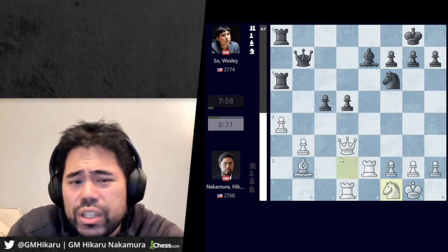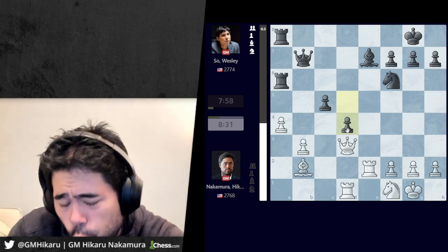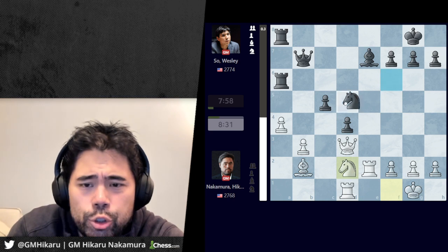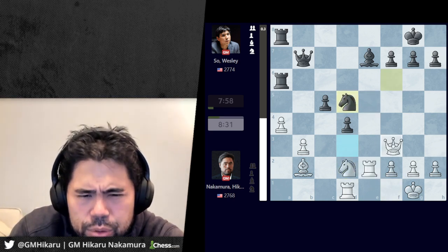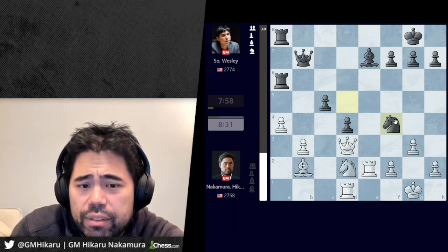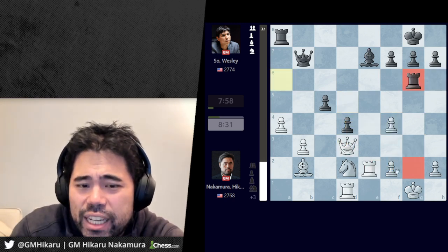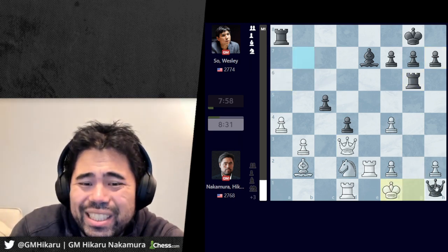Wesley plays queen b7, I go knight to f1, and he plays c4. Now black is actually quite a bit better after d4. I was hoping after d4 I could play knight to d2, knight to d5, then rook to e5 or something. If I go g3 here it actually loses because after knight f4, forking the queen and rook, when I take the knight there's rook to g6 check — I can give the queen for the rook but it's losing — and if I go king f1 there is queen to h1 checkmate.